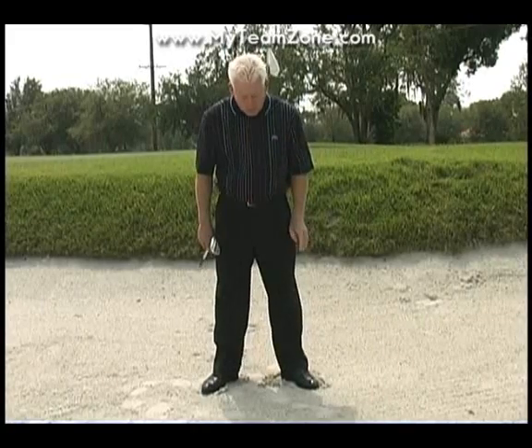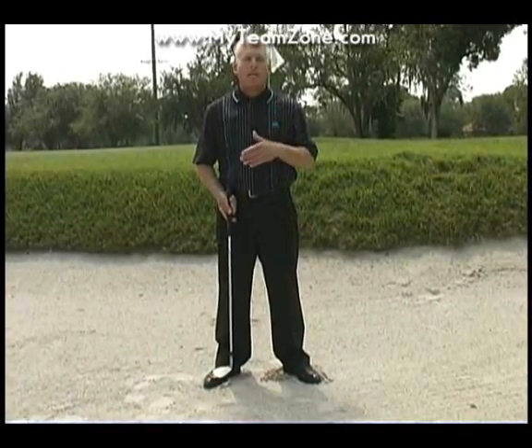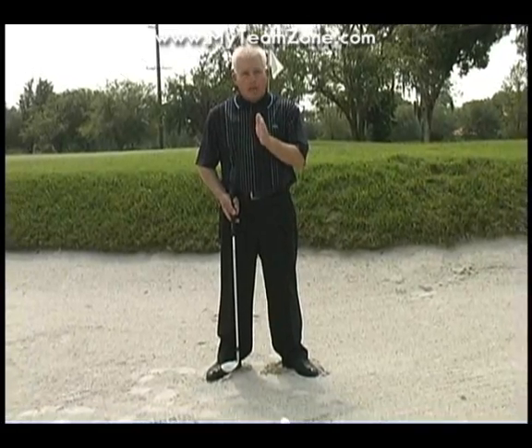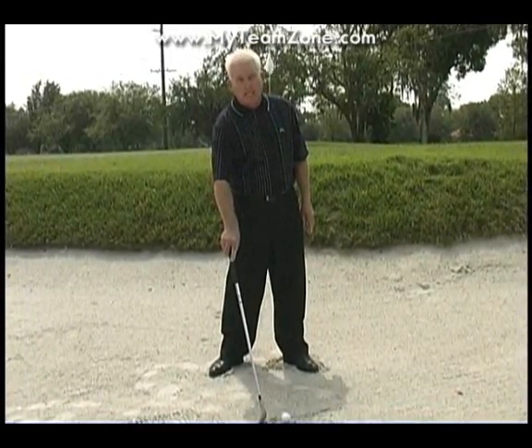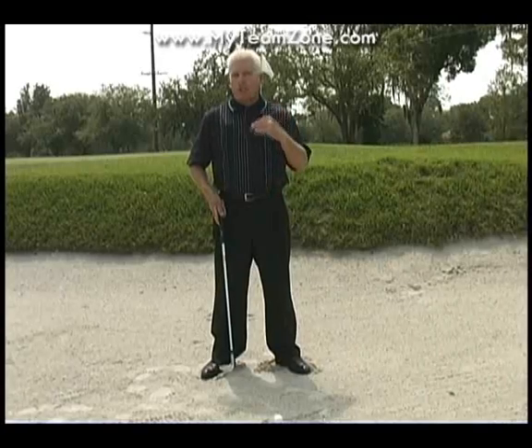Play the ball off your left heel — that's so important. I see so many people put the ball in the middle or the back. The reason you want the ball off the left heel is because you want 60% of your weight on your left foot if you're a right-handed golfer. Do not ever put your weight on your right foot; that's going to get you in a lot of trouble. We talk about impacting two inches behind the ball — that is correct, and that will be your impact zone if 60% of your weight is on your left foot. If your weight is back on your right side, you're going to hit a very fat golf shot.